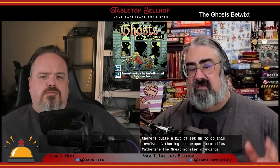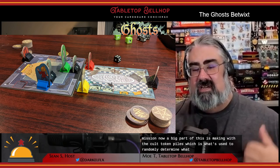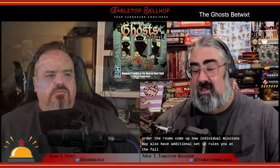The story won't change much on replays, but the action will. Once you've decided which mission you're playing, there's quite a bit of setup to do — gathering room tiles, monster standees, monster cards for appropriate monsters, and other components. A big part of this is making what they call token piles, which randomly determine what's in each room and the order rooms come up. Individual missions may also have additional setup rules to follow.